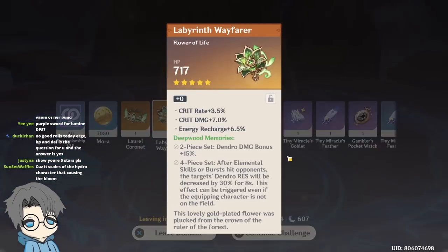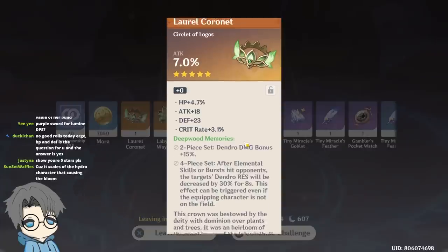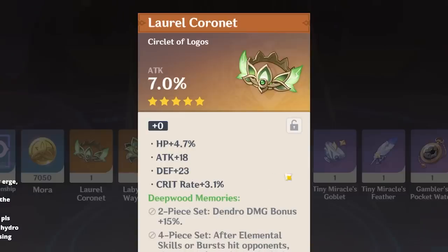Nice, two Dendro pieces. Oh, this looks pretty good — we'll keep this. Attack circlet — yeah, this doesn't look pretty good. I want to talk about the Archon quest, but I won't say any spoilers — just how I felt about it. I thought it was pretty good.